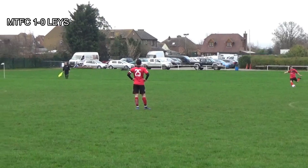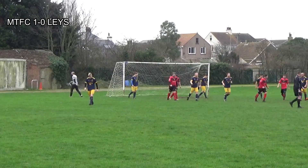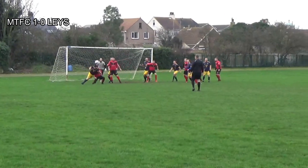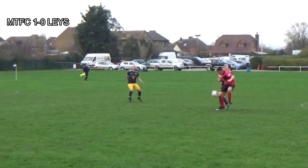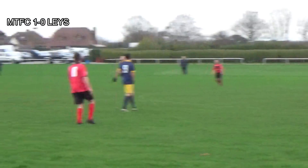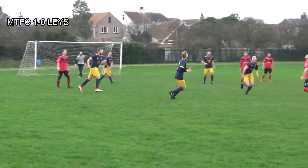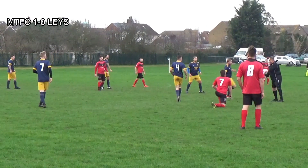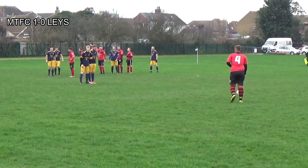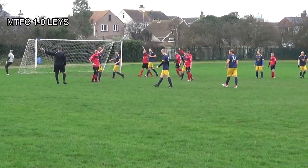Laysdown number 8 has another chance to put the ball into the box but unfortunately it goes straight out for a goal kick. Laysdown again have an opportunity to put the ball into the Miletown box — headed well away by Luke Rowland, only as far as a Laysdown centre-back who plays it back and punts upfield. Headed away by Jordan McHale into midfield. Another free kick for Laysdown. Number 4 with another chance — his last one was dangerous but unfortunately this seems to be a shot and it comes to nothing.